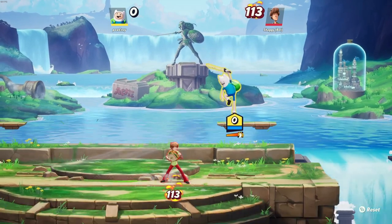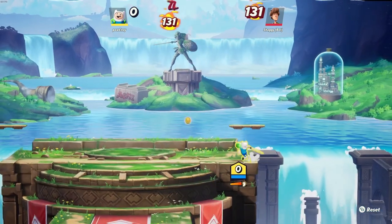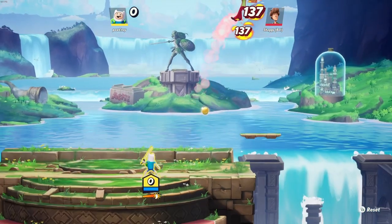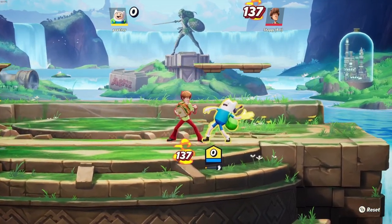Finn also has his down light air, which is a really good spike move if they're off the side of the map. You've got your side, which is just a swing — nothing too special. Your up is just going to be another swing. The basic is the kick.